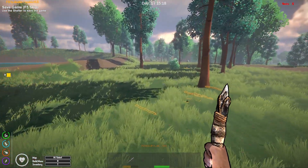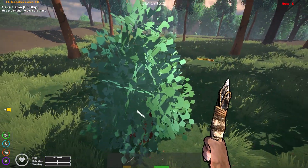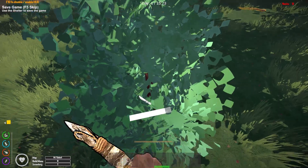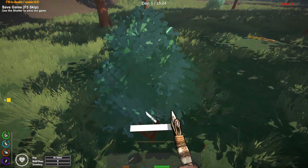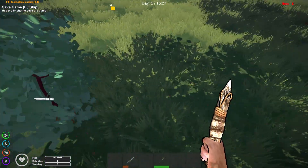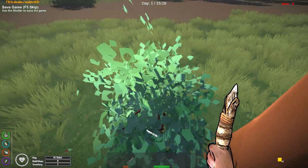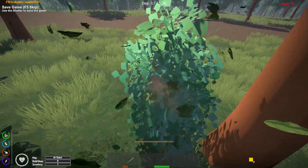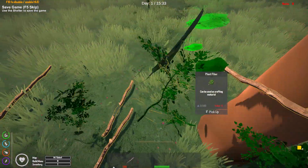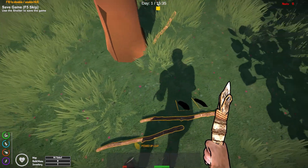I need one more bush and I haven't seen any rabbits. This one doesn't go down — no plant fiber from it. We'll go after this one right here. My stone knife is getting a little worn out, hopefully I can get this one down and get all the plant fibers before I have to craft another one. I think I did — hopefully I got all the plant fiber I needed.